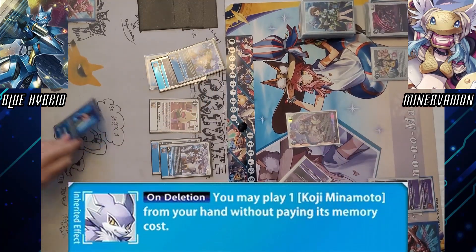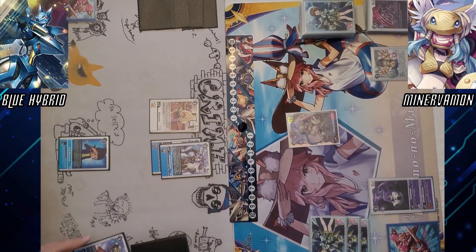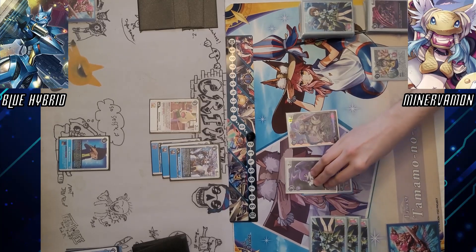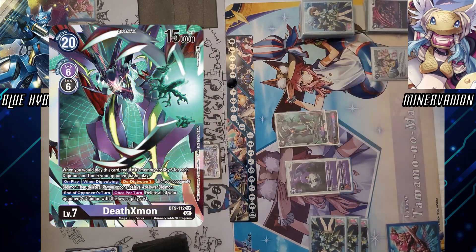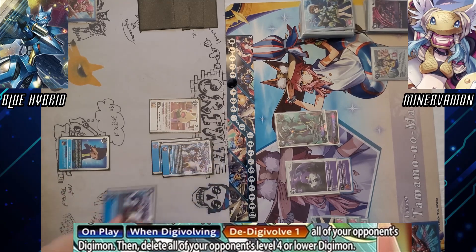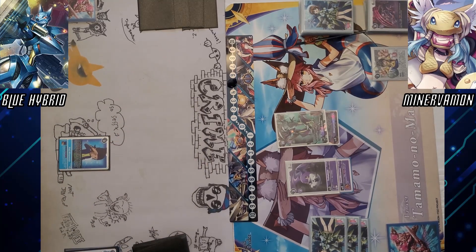On deletion, Stravimon — I can play a Koji. That's what I just drew! Oh man, it was nuts. I can't believe it worked! Also on that note, I'm going to pay one, Digivolve into Kumamon, sleep this again. Draw one, draw one, go. Six Death X! Oh no! On play or on Digivolve, de-Digivolve all your guys by one, then kill all your level 4 and lowers. They're all level 4! That's messed up. Don't pass.